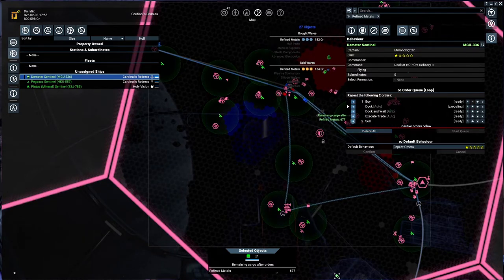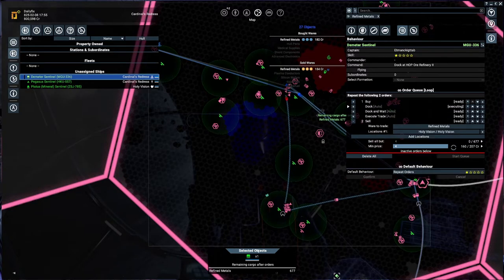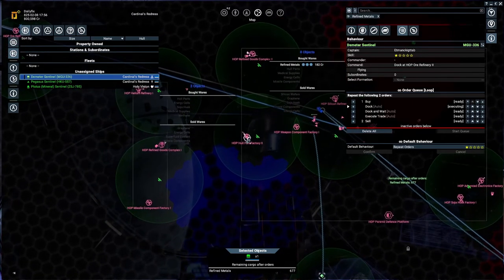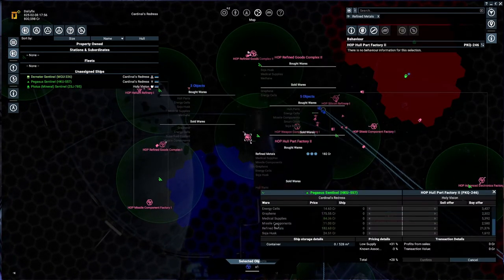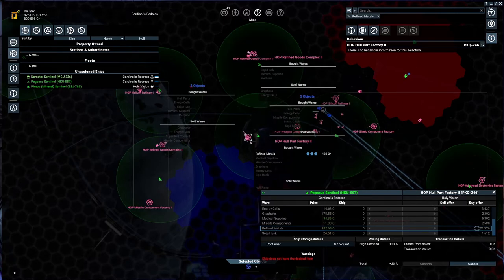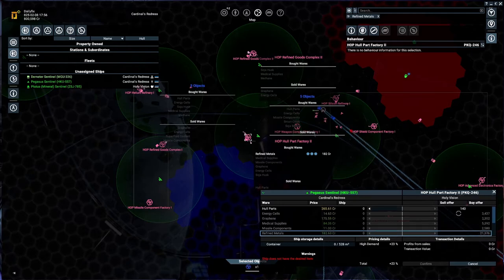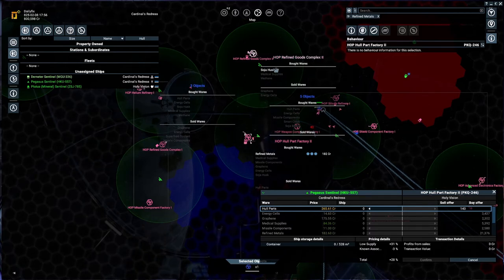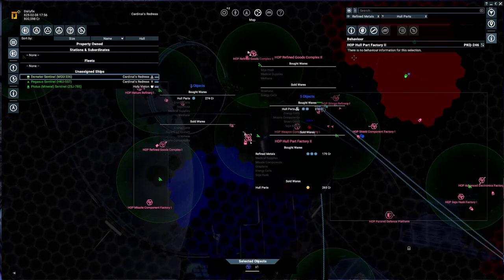Hull parts will buy from 180. We're selling at 160 - I'm going to be out of pocket here. We do want to make money, so 170 is the amount we'll be selling at. So the hull parts - where would the hull parts need to go? There's a massive buy order here for 182 - that is insane! The hull parts themselves sell - look at that price - it's low supply but 265 credits. Where would they go? All parts - let's click that.